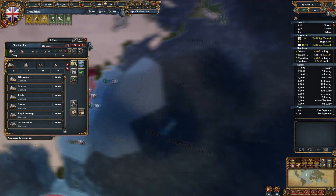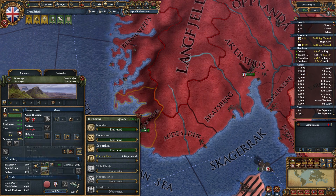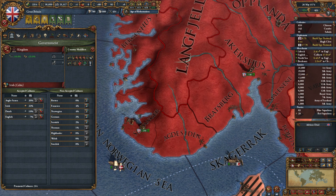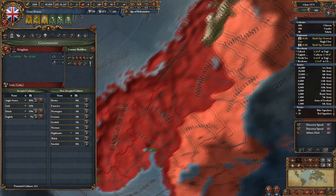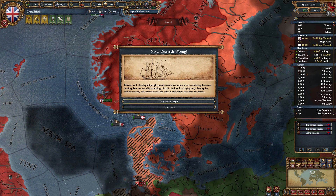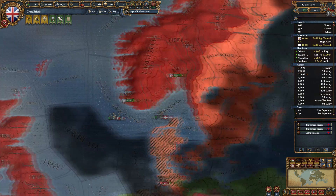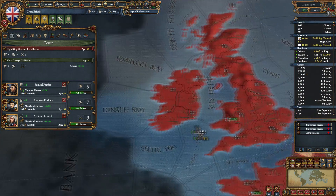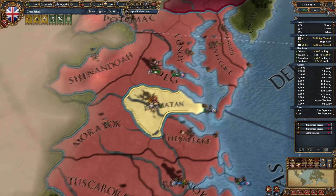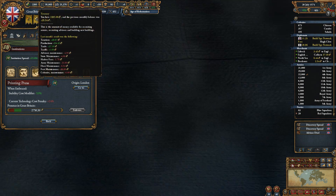Stavanger increases our papal influence and should be a Catholic county now with really no unrest. Can we start thinking about promoting a culture? There is one more culture to promote — Norwegians at 4%. We can spend some diplo to accept that culture. Insult Cologne — naval research wrong. 50 diplo or 10 prestige — we'll lose the 50 diplo. We make 7 a month, that's fine. We'll need the prestige because we're losing 3 a month, so we want to keep that up. 2,285 on our institution out of 2,750 — we'll get there soonish.